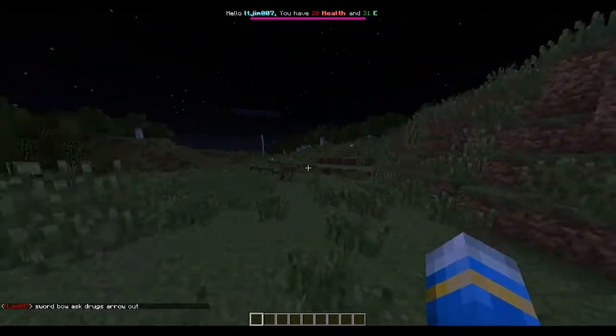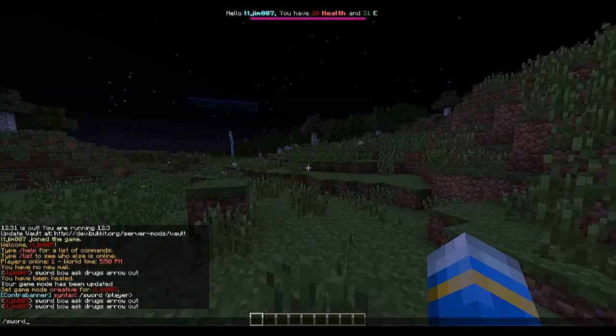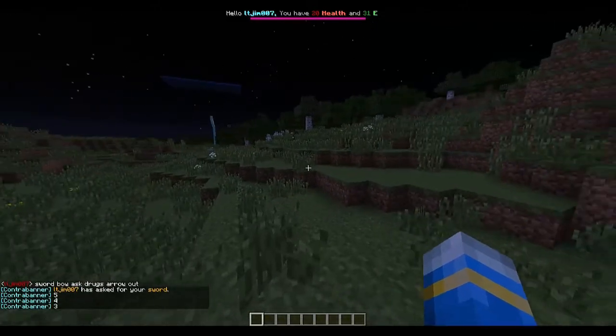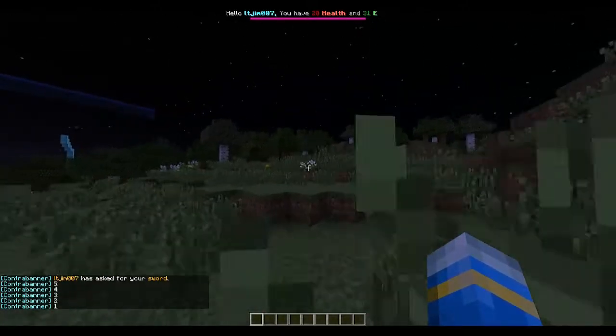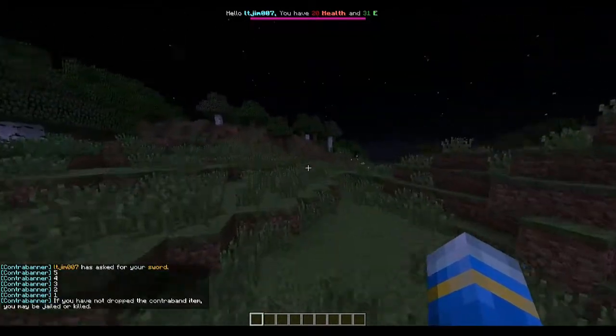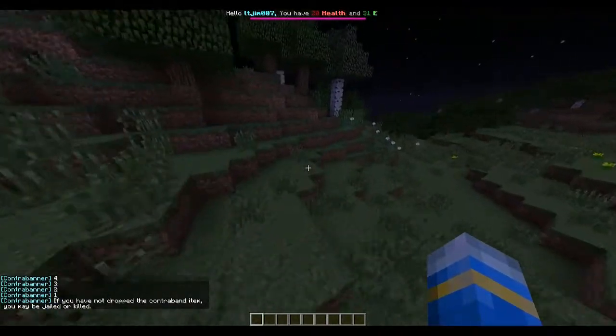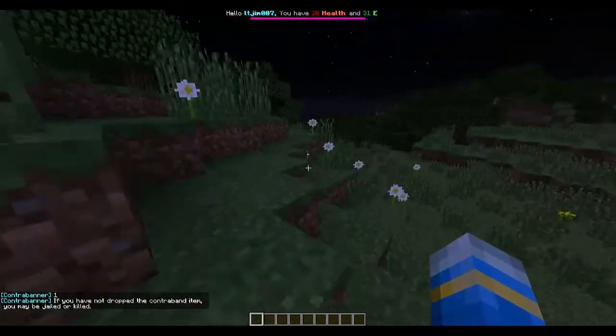Here is a list of commands — all of these are contraband. If you do /sword and then the username, it will broadcast, and after five seconds it will say that if you have not dropped it, the guard is allowed to kill you. This keeps things nice and fair — people can't say you didn't ask them.